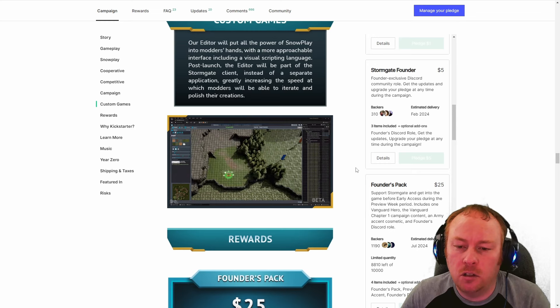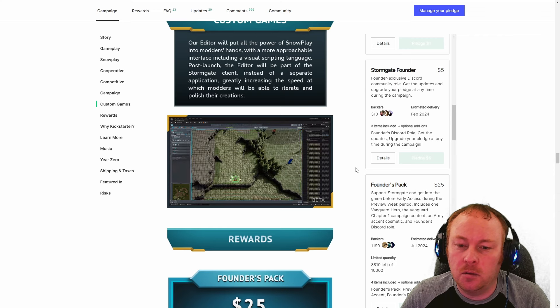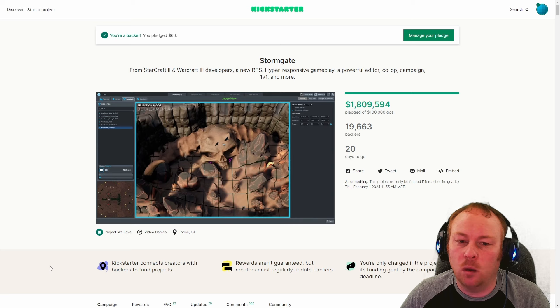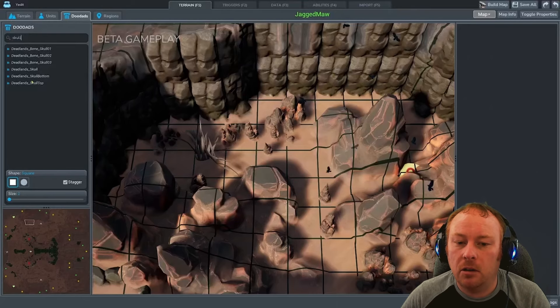There are also two other places you can find videos related to the editor — one on their YouTube and one at the four-minute mark of the Kickstarter video. But you don't need to search those up yourself. I've combined all three clips into one so we can watch them together. This is the first video from the Kickstarter — I'm going to hit play and put it in slow motion, and after it's done we'll look at individual frames and zoom in on each button.